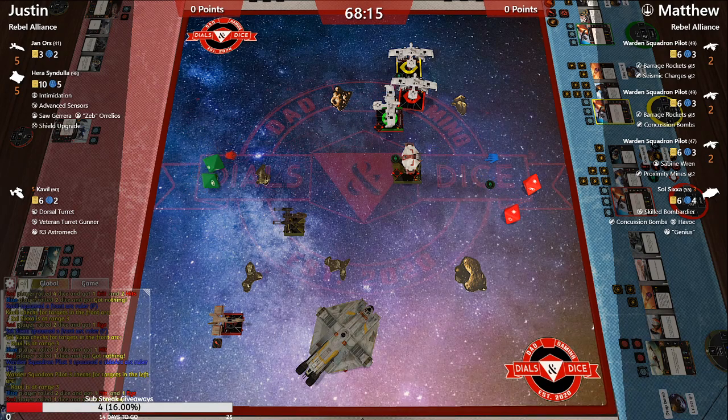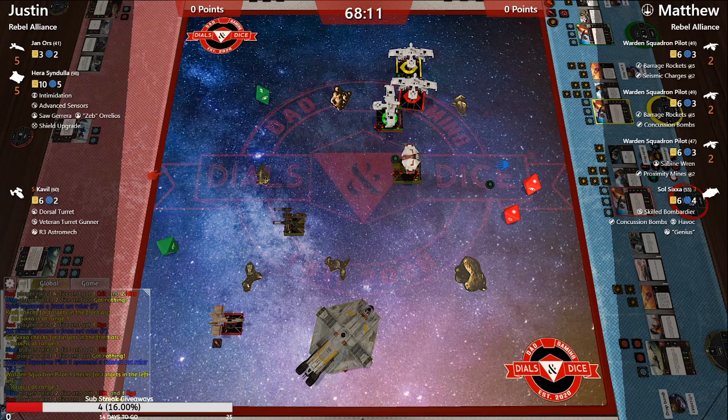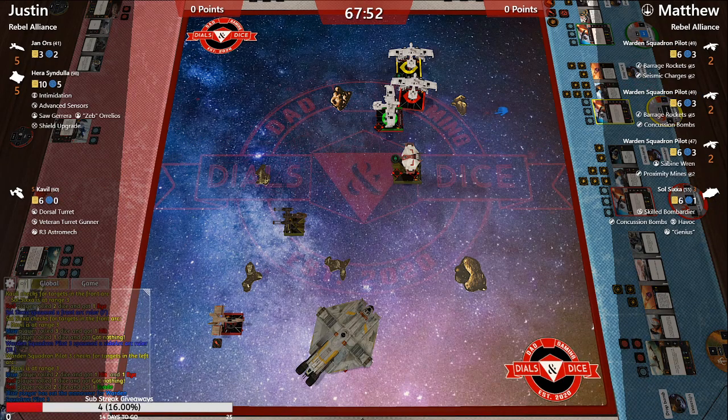We got a damage down on Cavalli and three down on Soul Sixa — looks like the bounty hunters are just going at it. Another down on Cavalli, and we're nearly shields down on both of these bounty hunter ships. Just to re-emphasize: why do we see scum ships on rebel factions? This league is called Bounty Hunter League.